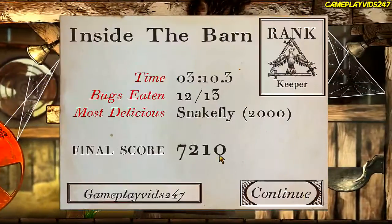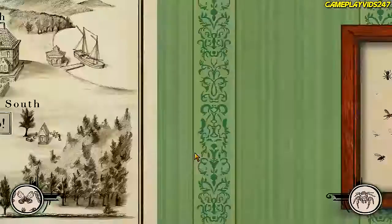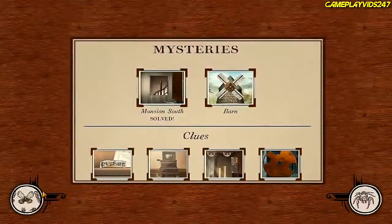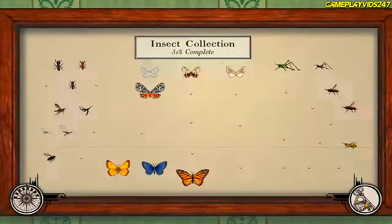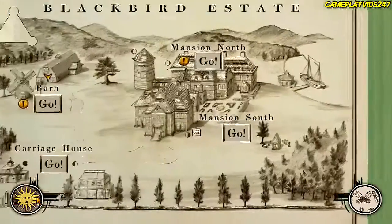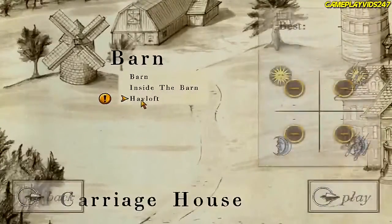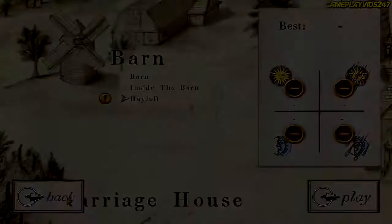All right, that was it. Cool. So now what? Clue found — yes, that's at the barn. Interesting. How much bugs have I collected? Let's check this out, everyone. 51% of the game completed — okay, cool. All these random bugs. Now we have the hayloft next, okay, at the barn. Interesting. We'll do that next part, everyone. Thank you very much for watching — I'll see you then. See you around, guys. Bye-bye.